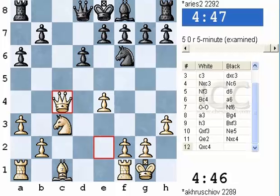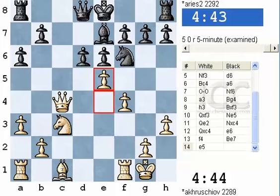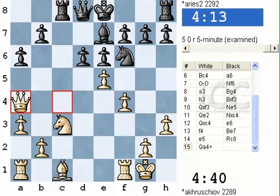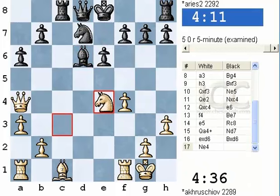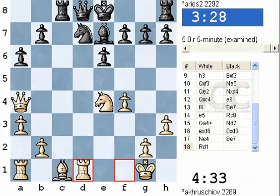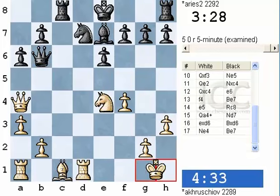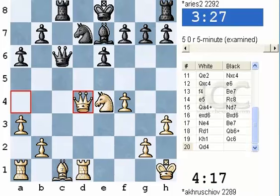Black has to move carefully because white might come out quickly. However, black should be confident because he has no organic weaknesses. E6, f4 — dubious but a typical stratagem by white to blast things open; black just has to be a little alert to refute this. Bishop e7, e5 — a typical stratagem to try to get black out of the shell. Rook c8 attacking the queen. Queen check, Knight d7, ed, Bishop d6, Knight e4. White's pinning everything on a latent pin on the d-file, but black can foil it: Bishop e7, Rook d1, and black has a nice tactical refutation using the open diagonals to the king.